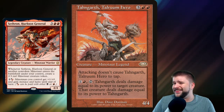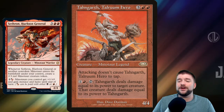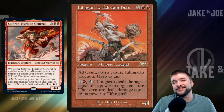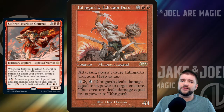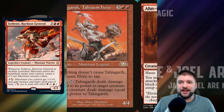Tahngarth, because Tahngarth is the original Minotaur in my mind — 5 mana for a 4/4. Attacking doesn't cause it to tap, that's Vigilance. For 2 mana you can tap Tahngarth; it deals damage equal to its power to target creature, and that creature deals damage equal to its power back to Tahngarth. So we get a little fight off of our Talruum hero. I love that legend.